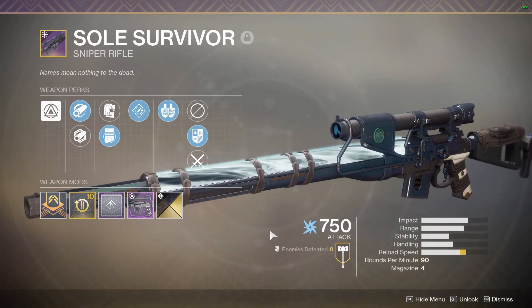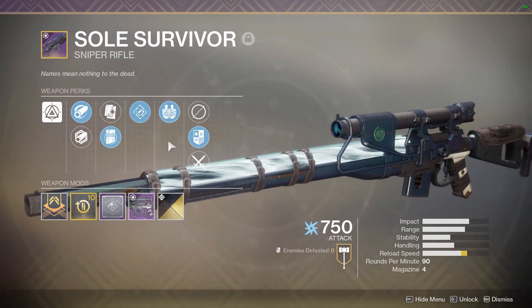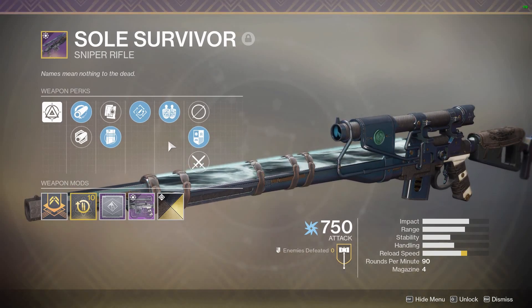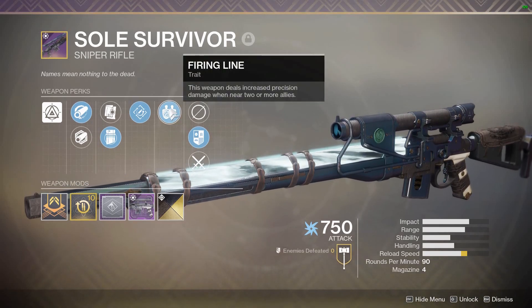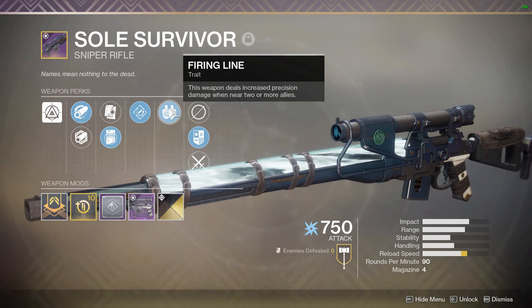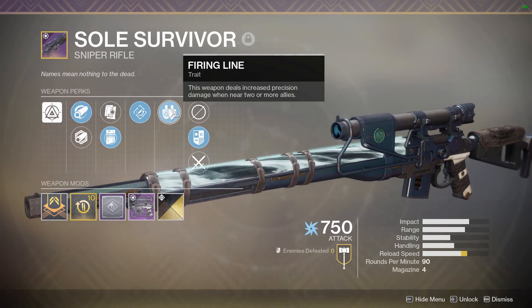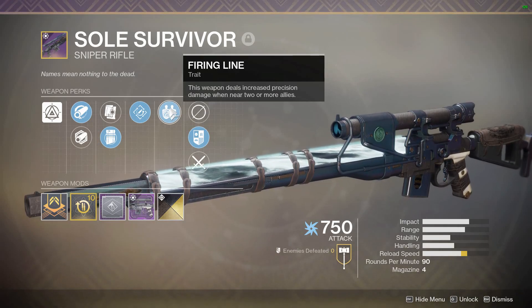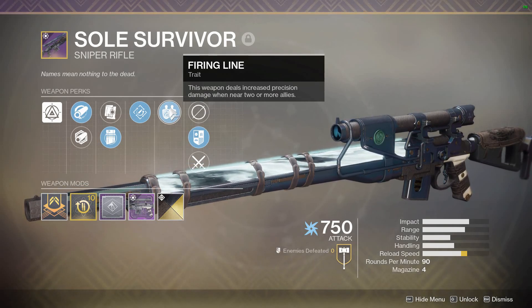This is not the curated roll, but this is a very, very good roll. This is the only sniper in the game currently, here at the end of year two, that has the perk Firing Line. The weapon deals increased precision damage when near two or more allies, and Firing Line increases your sniper's damage output by roughly 25% — it's a little fuzzy, but around 25%.